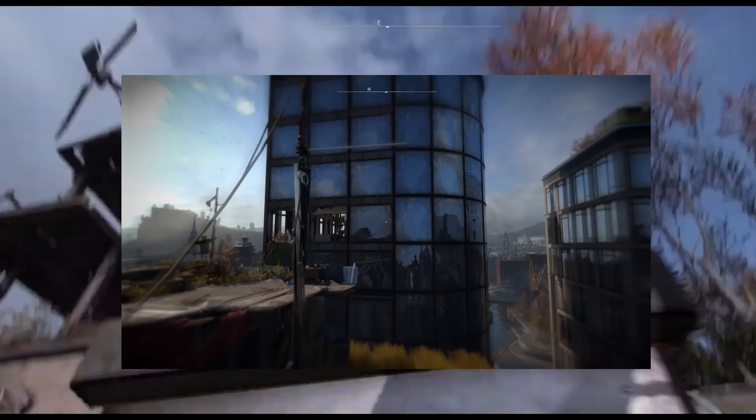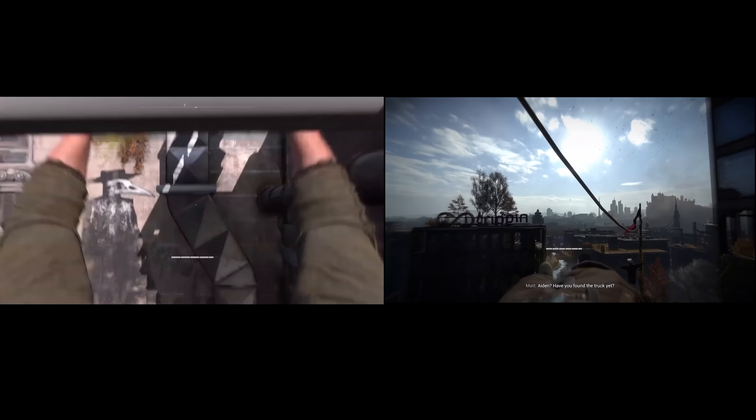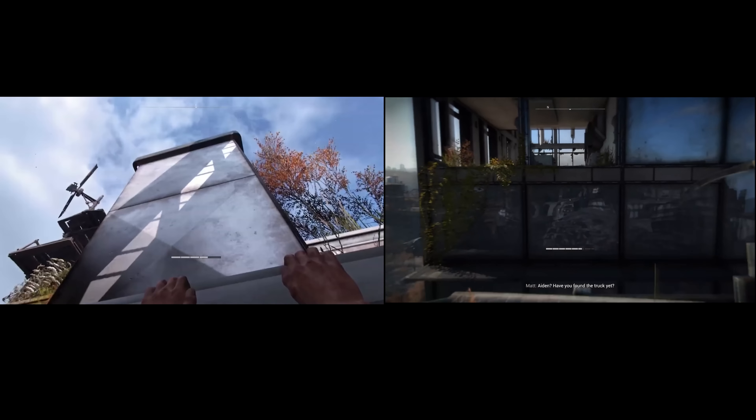Here we can see the vault jump move that's still in the game. It looks a lot more realistic back then, and in the more recent builds it's a lot smoother. I also realized that back then, when you did this move, it would take up some stamina. It doesn't anymore, but I hope they can add this as a feature in harder difficulties.